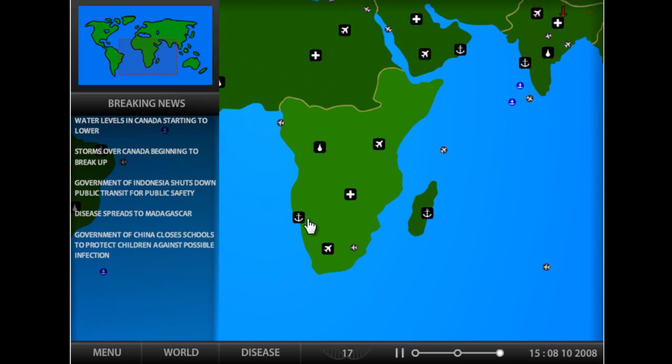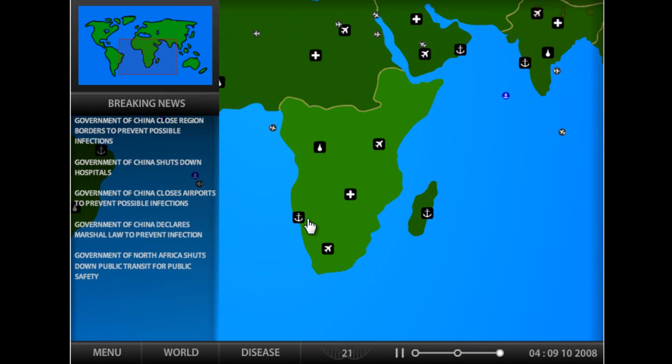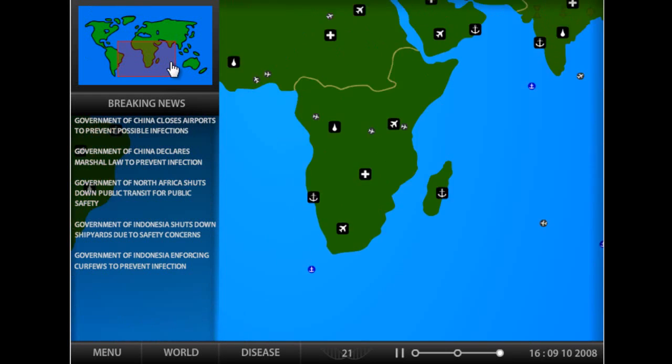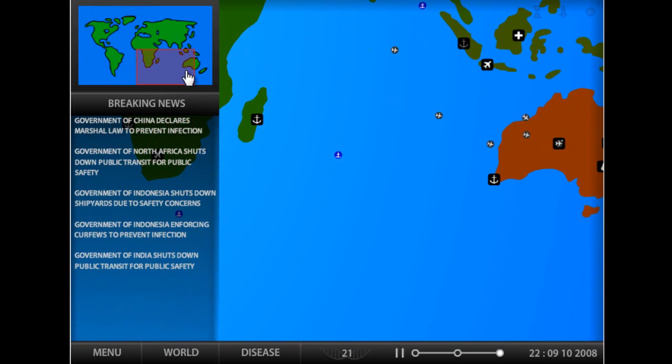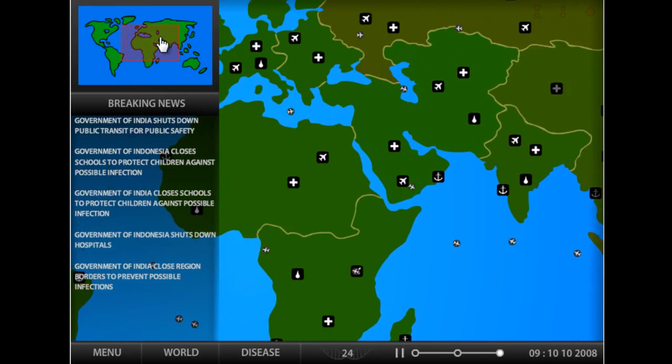Yes! We hit Madagascar. GG - the game is won! See, this is why this strategy works most of the time. It gets all the island countries, which are the hardest countries to get. Then it starts moving inwards and getting all the land countries.